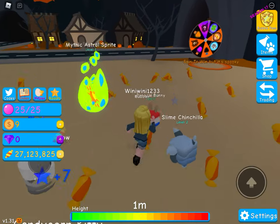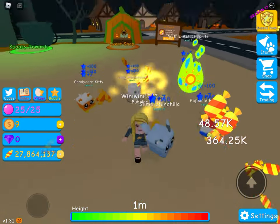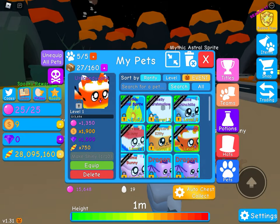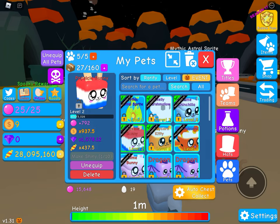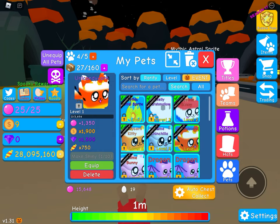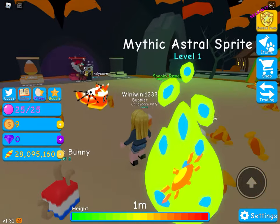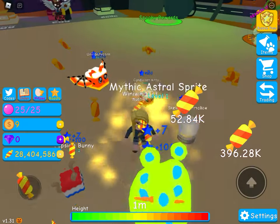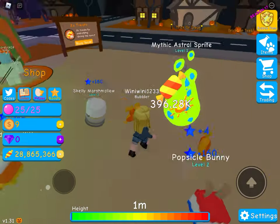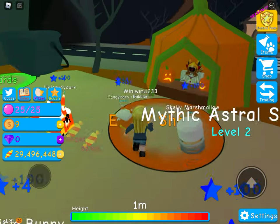That scared me — I thought it was a legendary! I literally thought that was a legendary. Let's equip it. Stats: 750, 2,000, 1,000, 3,220, 4,470 — it's the Uni Candy Corn! Oh my god, the Uni Candy Corn — that is awesome! Guys, this is amazing. What's in the event shop — let's look again.